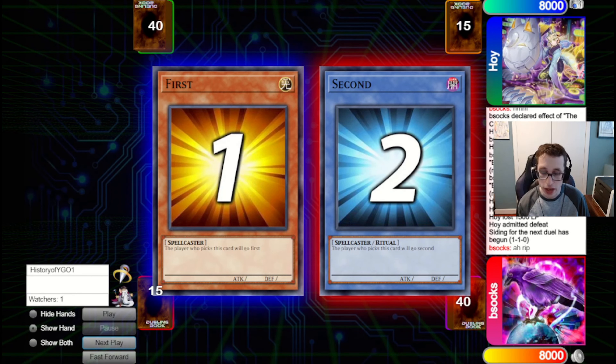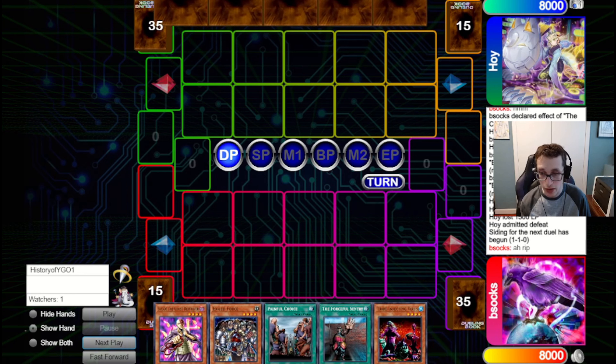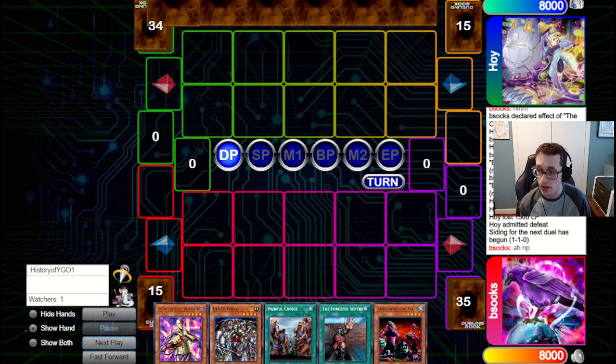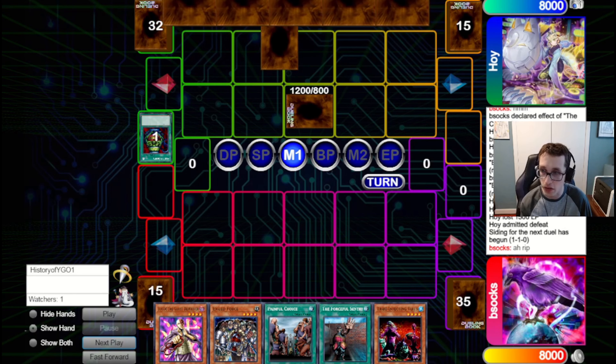We are going to go into the third game, the all-important game three. Hopefully the Creator will be able to bring it out. That second game really showed how much grind game the deck can have if it's got Serpent and the Creator — just keep bringing back materials and it can be really annoying for your opponent to deal with. It also showed the benefit of playing three Creators, so you have redundancy in your deck in case they clear your first one.